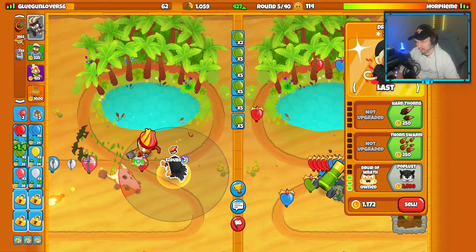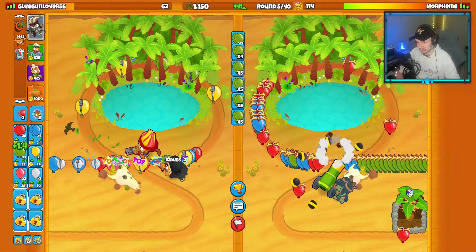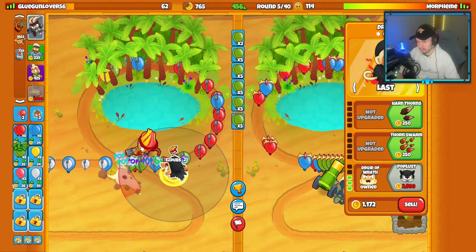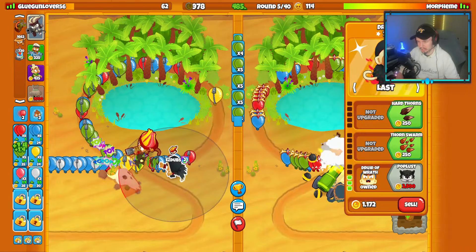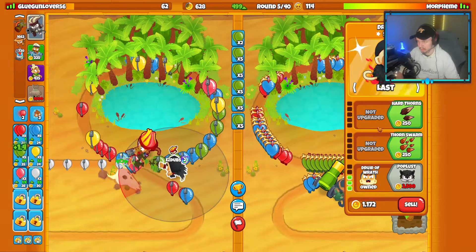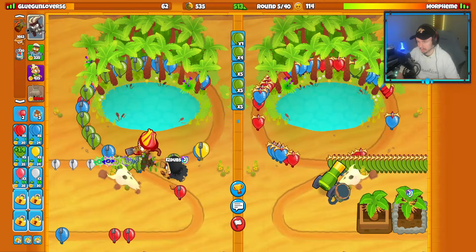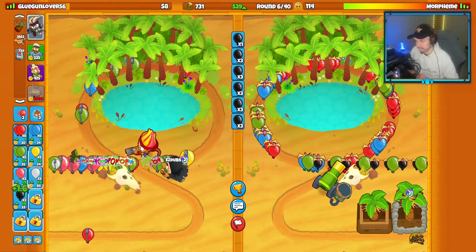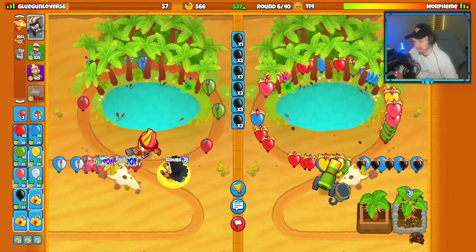I won't be able to get fully life-buffed Druids on my later ones, but it's not the end of the world. Does this Druid defend without a cross path? It actually seems like it is defending, which is surprising. Let's cross path it now — buy Hard Thorns. Sending them some Black Bloons; they cross path their bomb with Bigger Bombs. Nicely done.